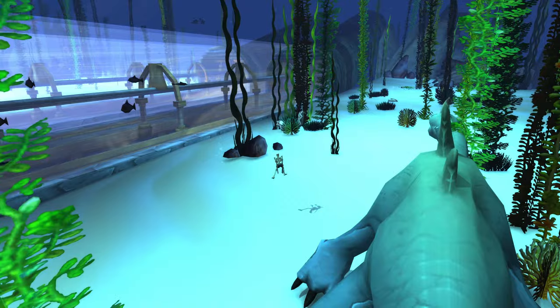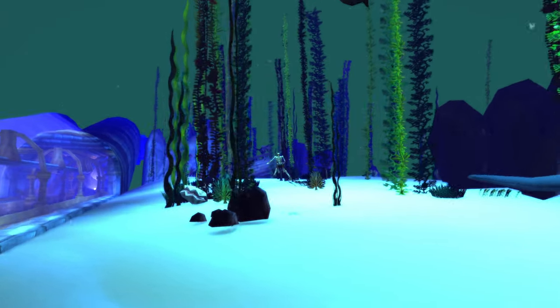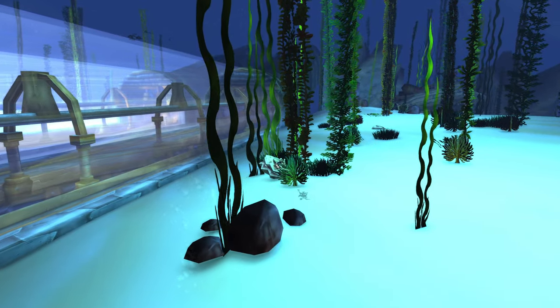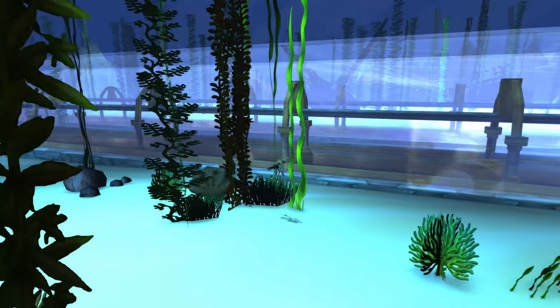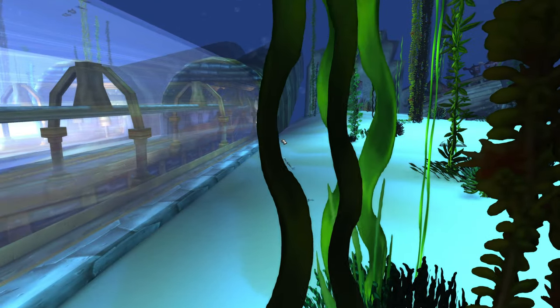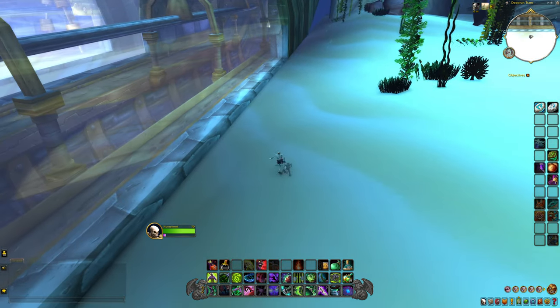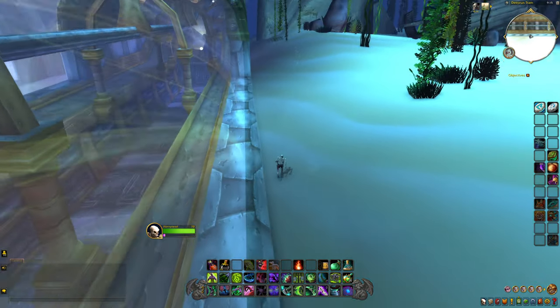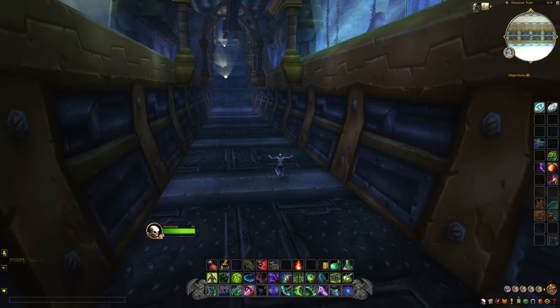That is so cool — this is how to get in the deep run tram, guys. Swimming around in here, I never thought this was possible. I wish I could get on the other side though, which I might try to do next, because there's actually a treasure chest over there. Oh interesting — if you get close to the glass, it brings you out.